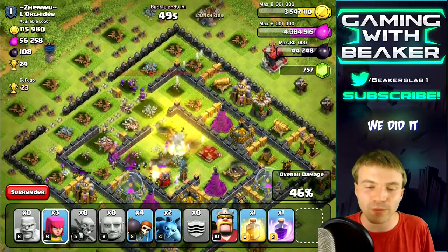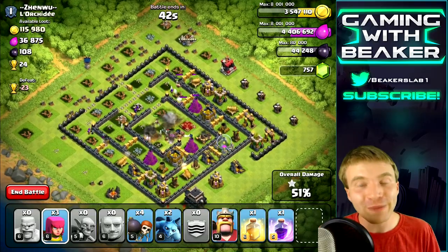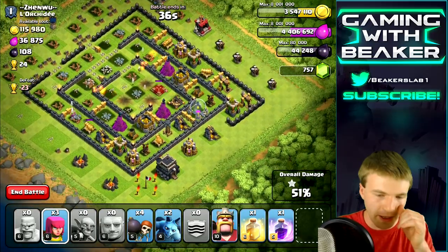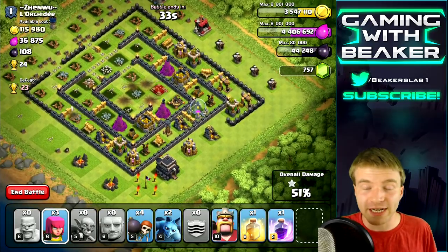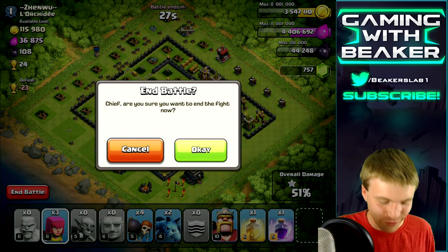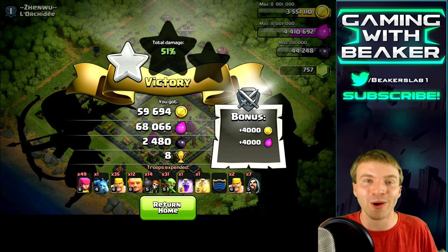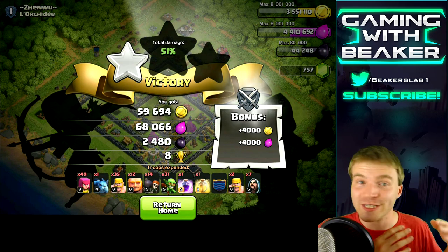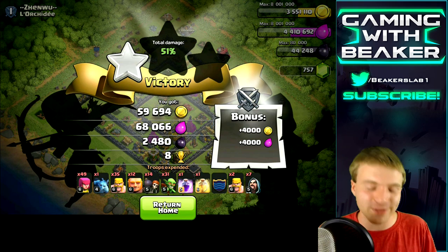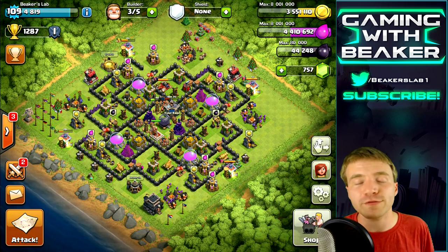We did it! Two spell raid - I wouldn't recommend doing that every time because you won't have spells for the next raid, but that was 2,400 dark elixir and it was fun. I really like the heal-rage combo. You heal your troops and get them to speed up and do incredible damage, especially with seven wizards in your clan castle - it's pretty unstoppable. Raiding without heroes is pretty simple if you go for easy bases or prepare really well with clan castle wizards and spells.